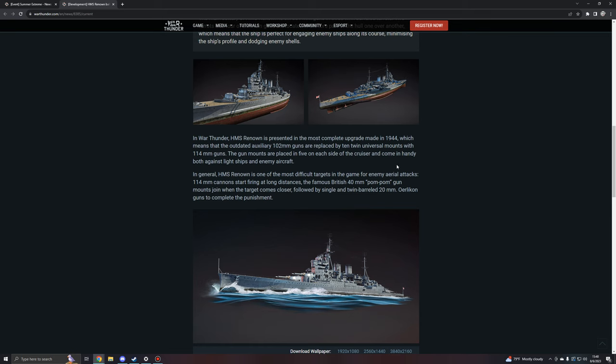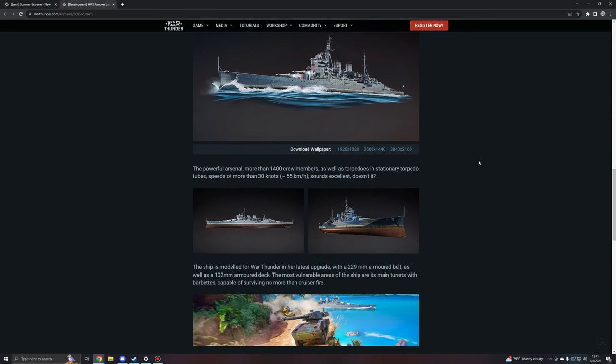The outdated auxiliary 102mm guns are replaced by 10 twin universal mounts with 114mm guns. The gun mounts are placed five on each side of the cruiser and come in handy both against light ships and enemy aircraft. In general, HMS Renown is one of the most difficult targets in the game for enemy aerial attacks. The 114mm cannons start firing at long distances, then the famous British 40mm pom-pom gun mounts join when the target comes closer, followed by single twin-barreled 20mm weapons — so, of course, planes being deleted.